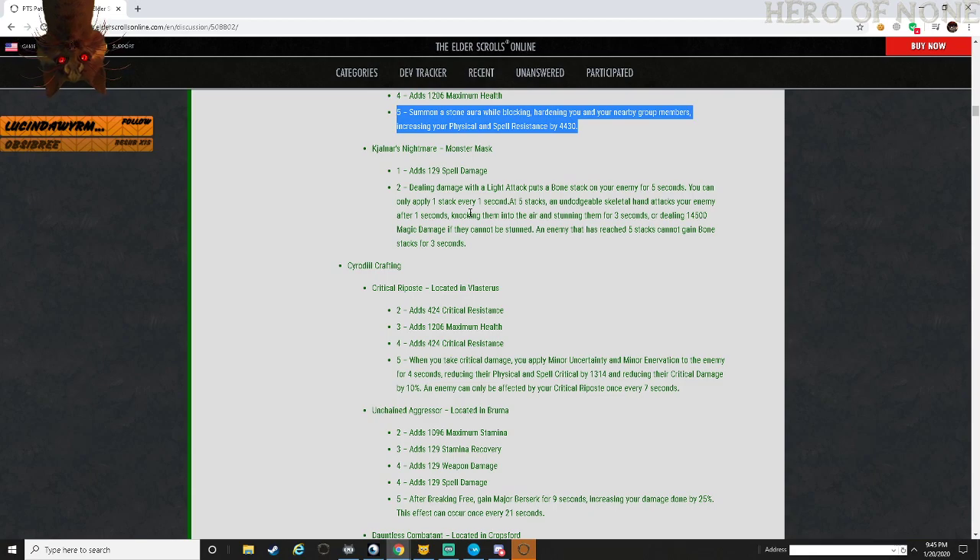Kalanjar's Nightmare monster mask - spell damage. When dealing light attacks with the bow, puts bone stacks on your enemy for 5 seconds, one stack per second. After 5 stacks, an undodgeable skeletal hand attacks your enemy, knocking them in the air and stunning them for 3 seconds, or dealing 14,500 magic damage if they cannot be stunned. An enemy that has reached 5 stacks cannot gain bone stacks for 3 seconds.